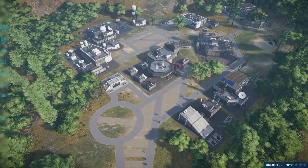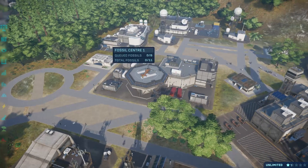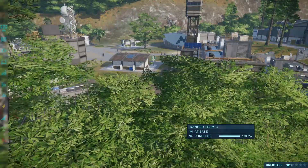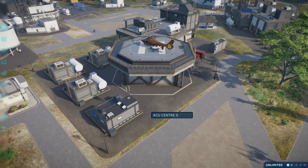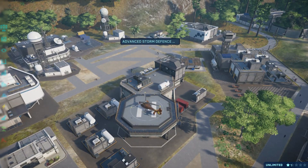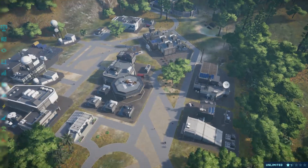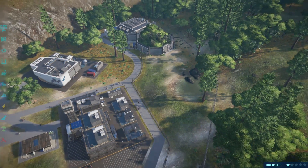Here's our operations center — we've got our ACU, our science and security centers, fossil research center, expedition center, and our ranger station with our little ranger cars. I painted them orange because I quite like the color, and same goes for the helicopter in the ACU. I think it looks quite modern and nice. We've also got an emergency shelter and a couple of storm defense stations. Over here is our holding pen — the Hammond creation lab hatchery, where we can hatch dinosaurs before moving them across to their respective habitats. I think it turned out pretty nice.